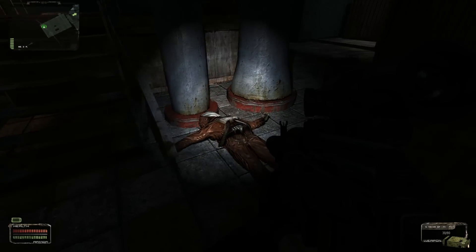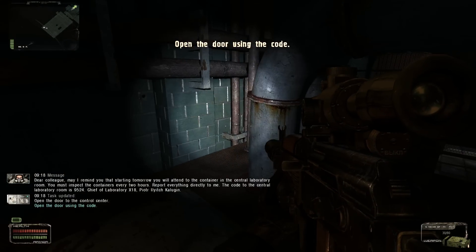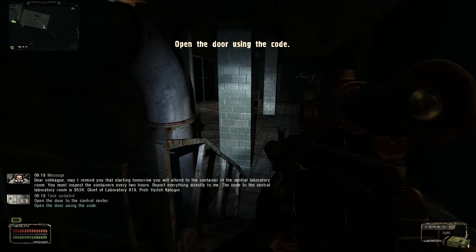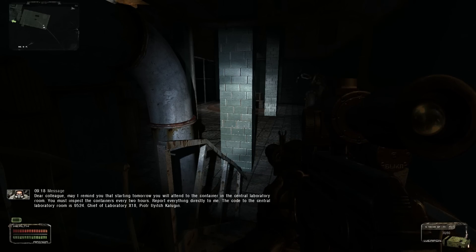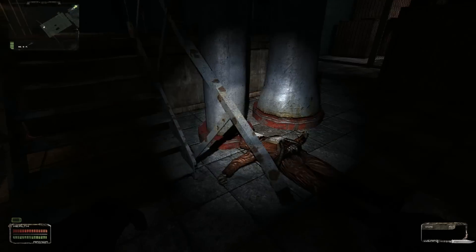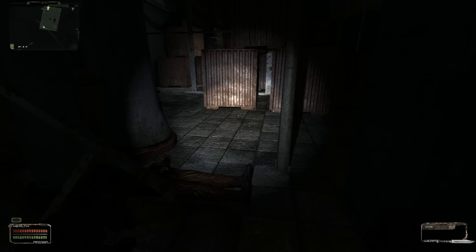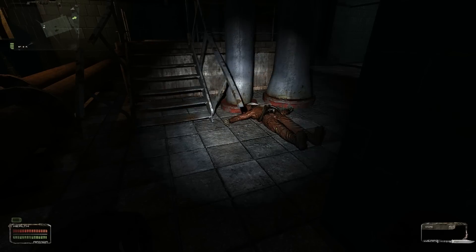A dead guy in a onesie. What's going on over here? 'Dear colleague, let me remind you that you will be servicing the tanks in the central laboratory starting tomorrow. You must inspect them every two hours. Make your reports directly to me. The code to the central laboratory is 9524.' Mr. Onesie down here had himself some super awesome loot, so we'll probably go through his corpse in just a moment.